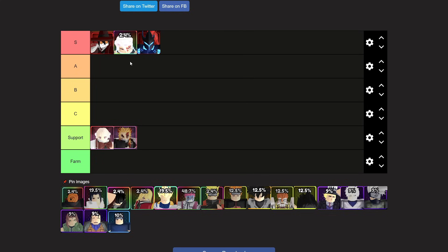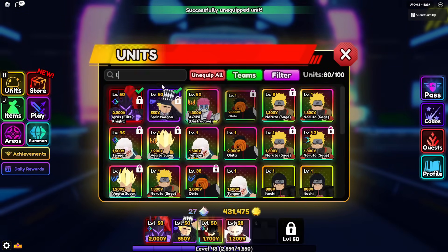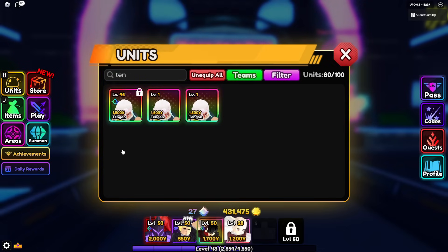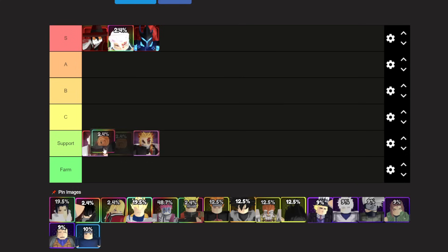Tengen is actually better than Igris now. He has multi-hit early on and his placement cost is only 1,500 compared to Igris's 2,000, making him much cheaper. Igris only does multi-hit at max upgrade, whereas Tengen starts doing multi-hit after just a few upgrades, making him a very powerful unit — and he's not the only unit better than Igris in this update.